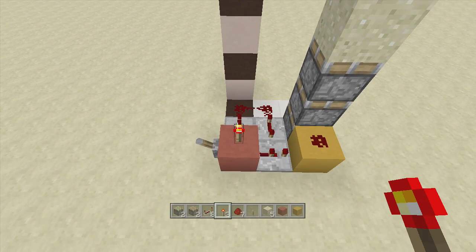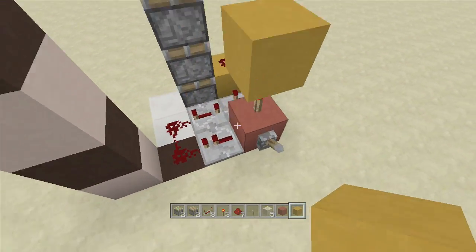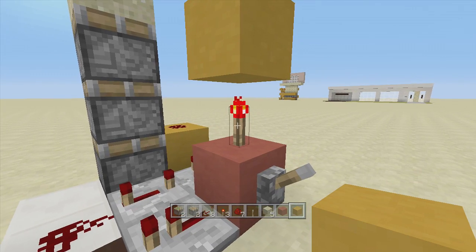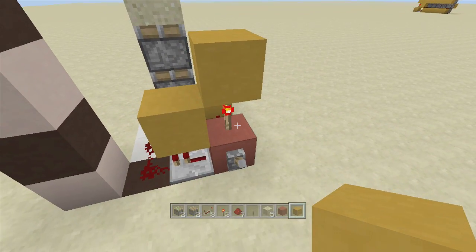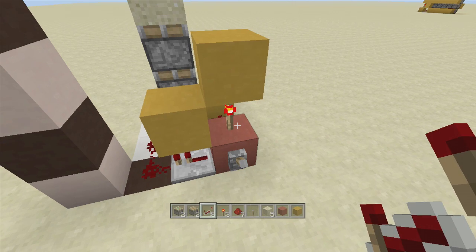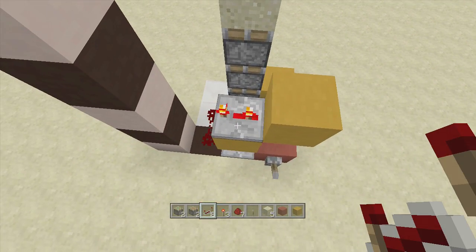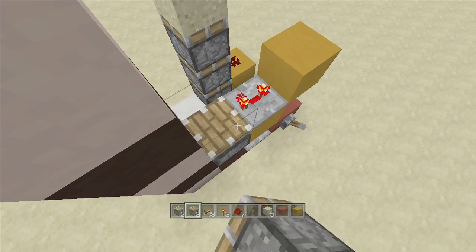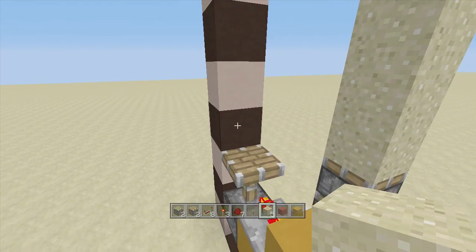Place a redstone torch above your input block. Next, put a block above your redstone torch, then come over to the left-hand side and place a block right above this one tick delay repeater off the side of your redstone torch. Coming out of the block above your redstone torch, pull out your repeaters and put a repeater going this way on three ticks delay. Next, in front of your three tick delay repeater, place a piston facing upwards — this piston should extend up — then place a sand block on top of your piston.